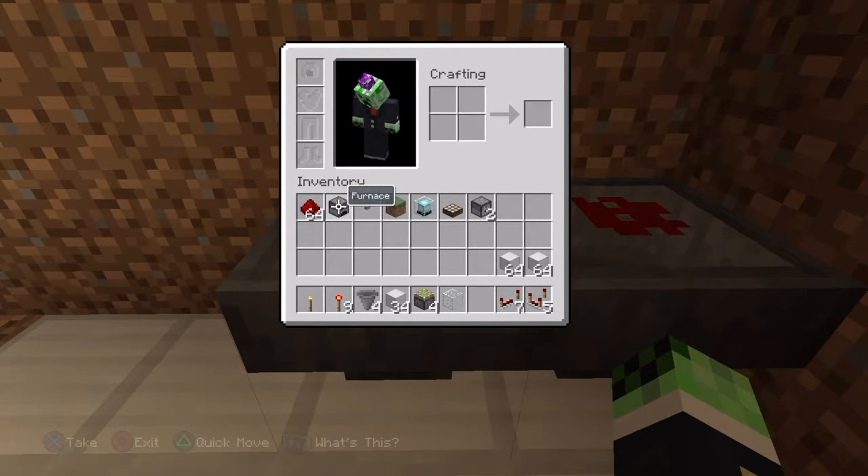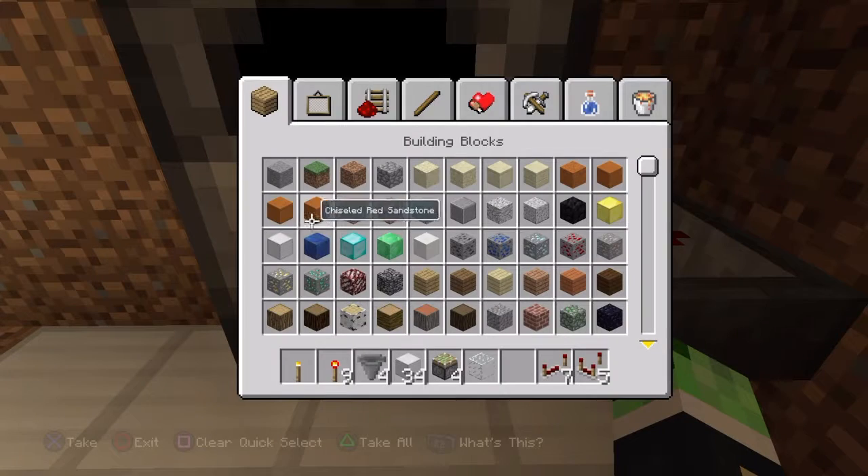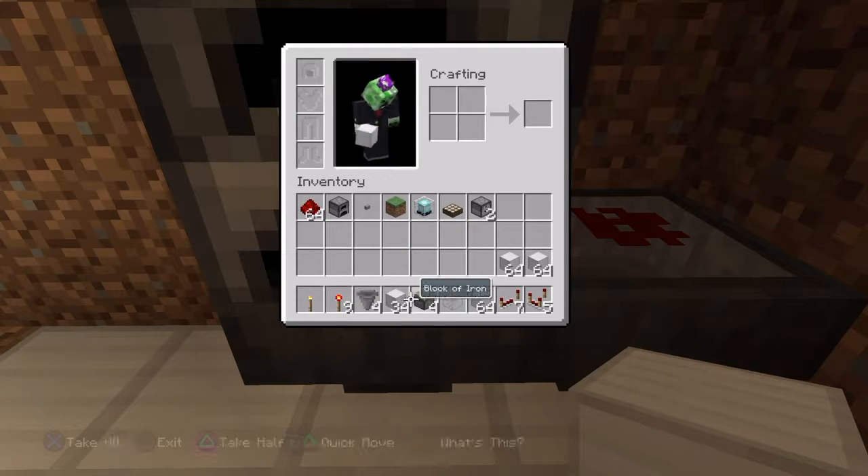So we have a dropper, a furnace, and a plant right there. We're gonna need about fifty-five items here.